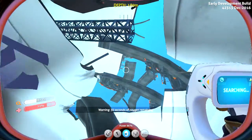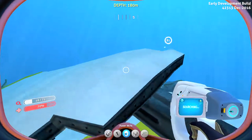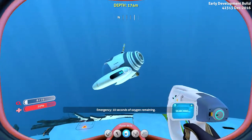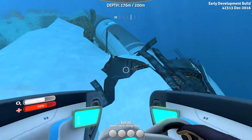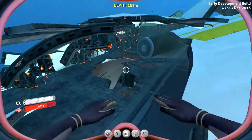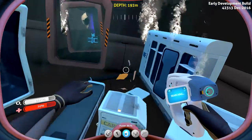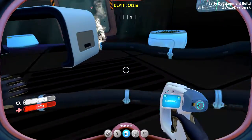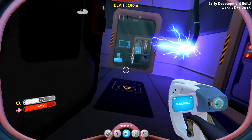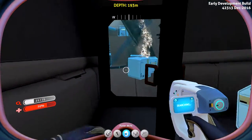Maybe some stasis rifle fragments in here as well. Time to get out. Where is the Seamoth — what? There it is, phew — I was like, wait where did it go? A couple more dives and we should be okay. Got all the oxygen back. Back in to the fray — get the scanner out. I don't see anything yet. Another door open — quick, quick, quick. Nothing else, back out.